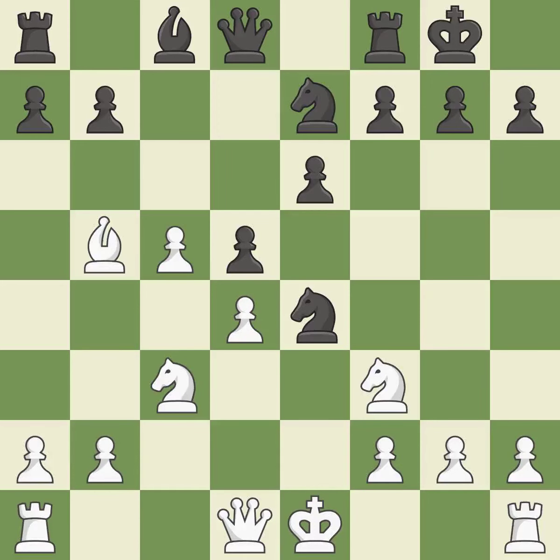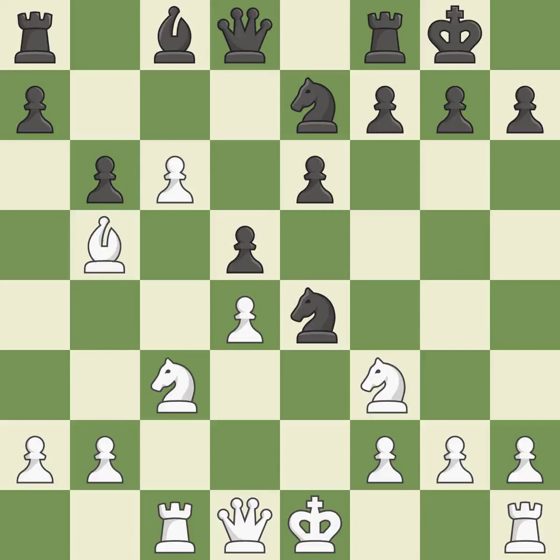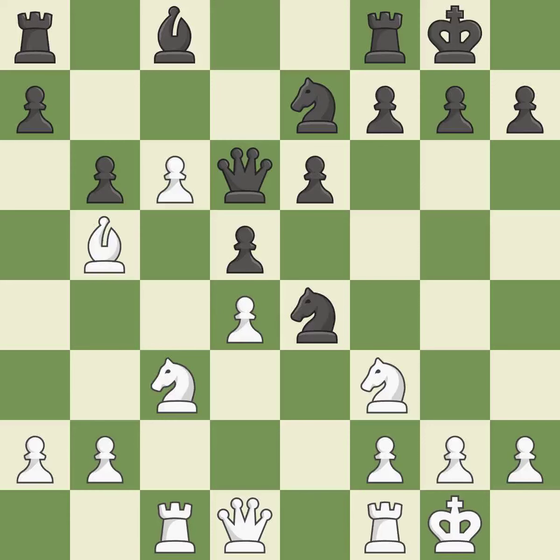The bishop backs off — an ideal response. A rook enters the action after developing outside of its starting square. The pawn is now passed because it can no longer be challenged by opposing pawns as it tries to promote. This overlooks an opportunity to kick a bishop — an inaccuracy. Castling gets the king to a safer square, out of the center of the board, while also developing a rook.